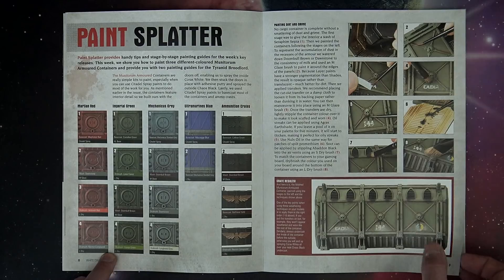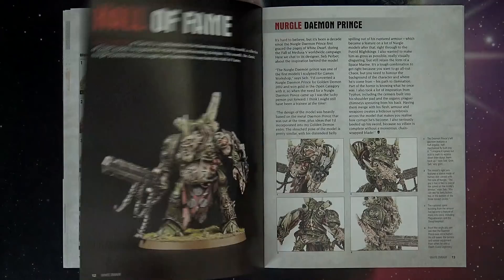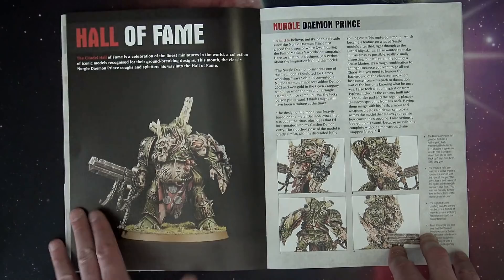Now, here's a great one on Tyranids right here. We haven't seen some of these alternate purples and alternate reds before — actually I think we've seen the purples, maybe not the reds. But either way, it's a very good guide if you're trying to do some of that stuff.